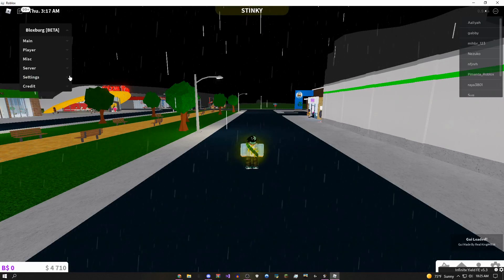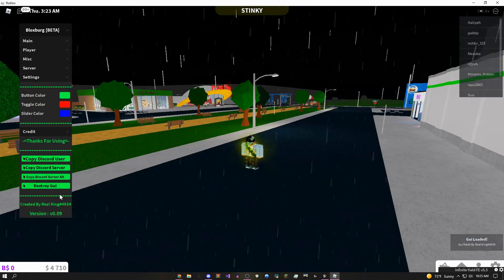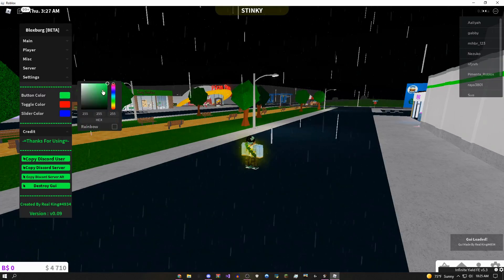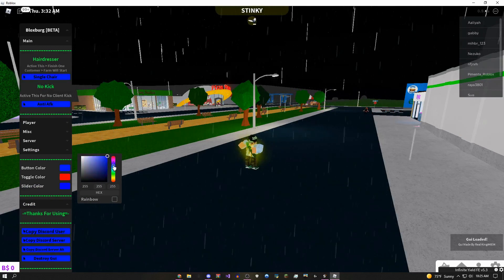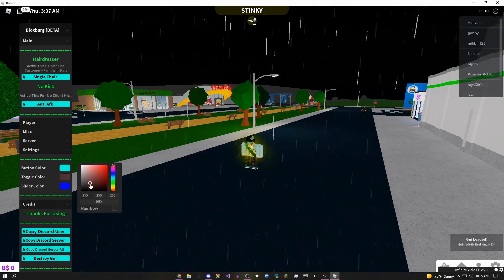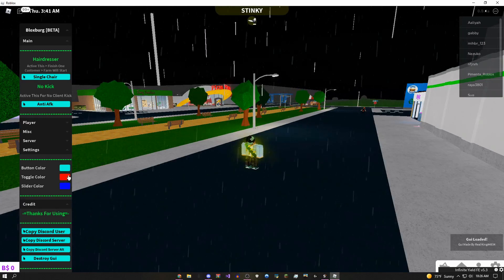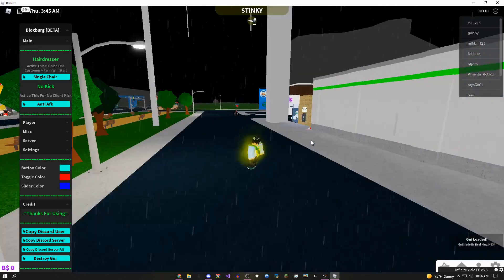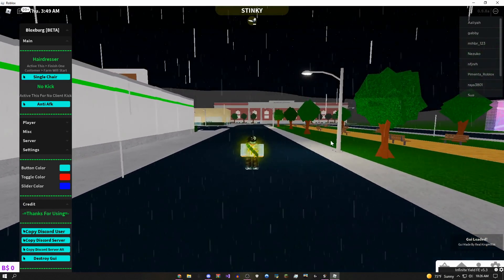That's all there is in the GUI besides some settings. Here are the credits — the GUI was created by Real King, and you can join their server if you want. You can also change the colors; right now they're green but you can change it to blue, which I kind of like. You can also change the toggle color. Pretty cool stuff on this GUI — I hope you guys liked this video. If you did, be sure to leave a like, subscribe if you can, and as always, peace.